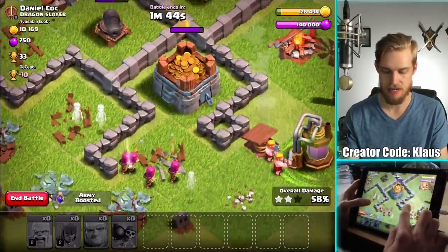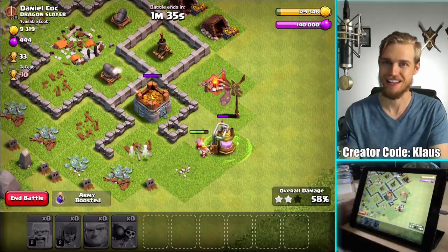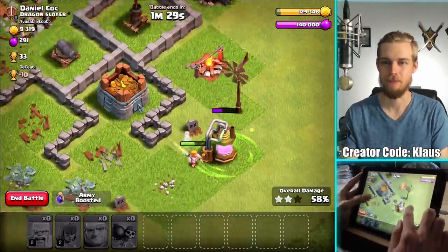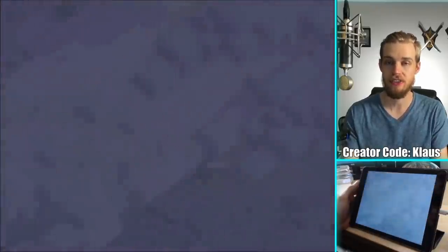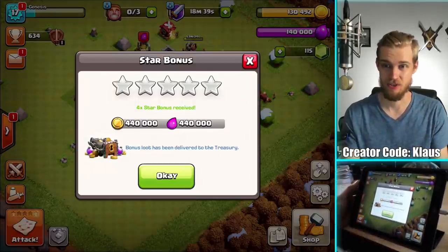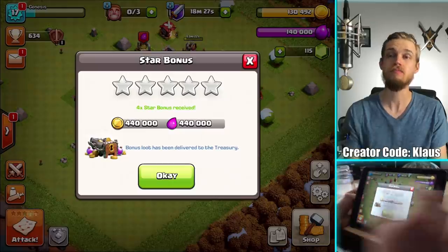My raids will get significantly more powerful as soon as the laboratory is done upgrading - haven't even started it yet. But next episode we're gonna enjoy the power potion effect from upgrading our town hall. Two star, 35,000 gold - that gets me to 130,000 total gold. I'm pretty much good to go. And that right there - that is the hero of this entire storyline right there.